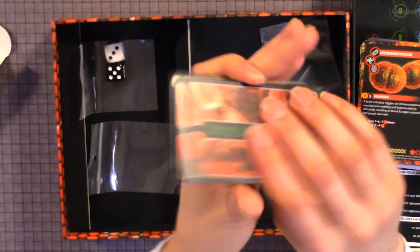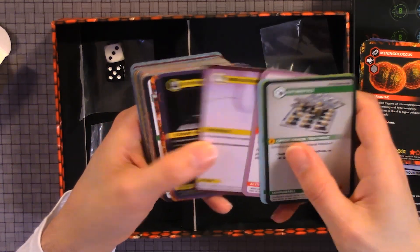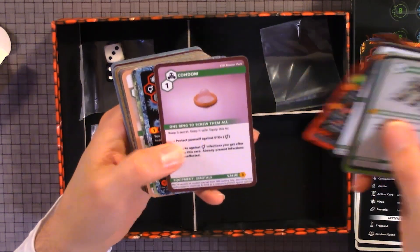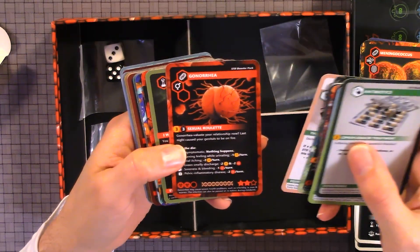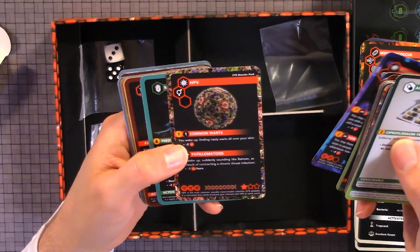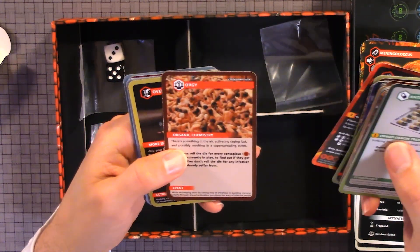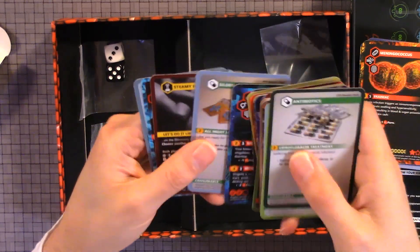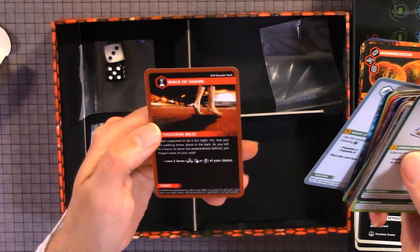Now for the expansion cards: antibiotics, antiviral, Australia, kids, broken condom, catfished, chastity belt, condom, fishnet stockings, gonorrhea, hangover, hepatitis A, hepatitis B, herpes, HPV, mutation, orgy, overdose, steamy hot sex, syphilis, hepatitis vaccine, walk of shame.